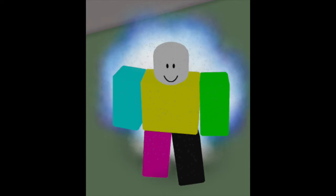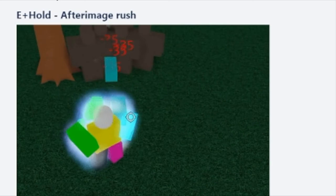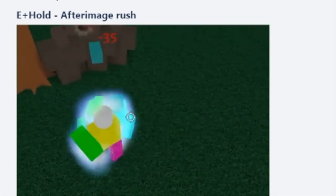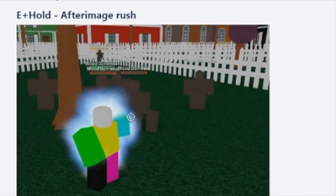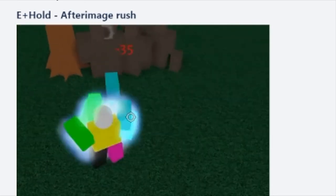I'm going to try and get some footage of all the moves that it did have. The first move is the E-hold afterimage rush. Also, by the way, this is of course from Dragon Ball, so if you didn't know. It looks like it would send out a bunch of punches in front of you. It's not really like a stand rush or anything, it's more just like sending out your hands in front of you. It's definitely interesting, and it's something we've never really seen before.